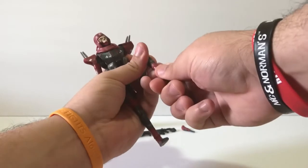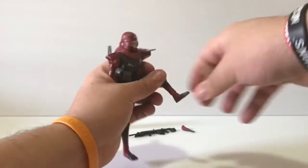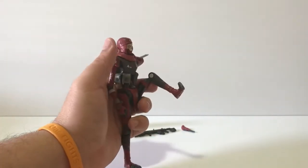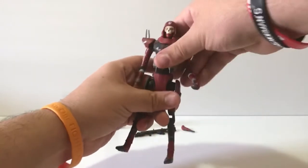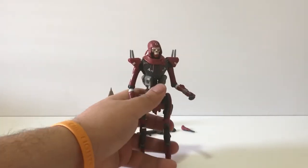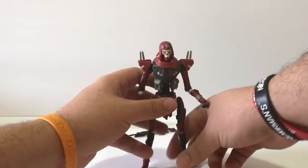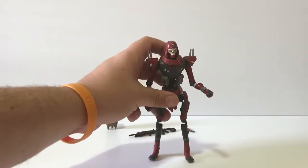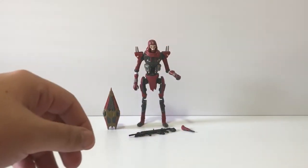The foot goes up and down perfectly, and he also has toe movement — a bit awkward to have but it's there. Getting him back into display stand mode — his legs do not go out whatsoever, which is a bummer. Kind of wish they did, but anyways, there's Revenant standing.